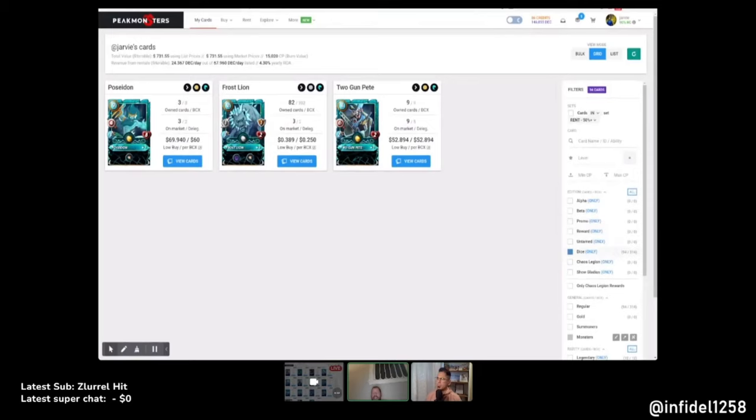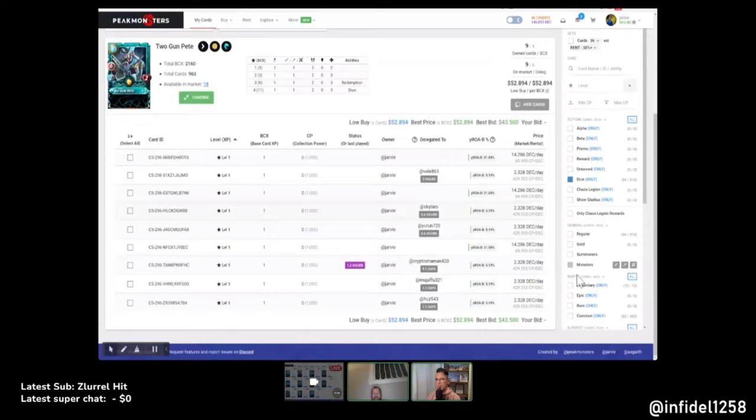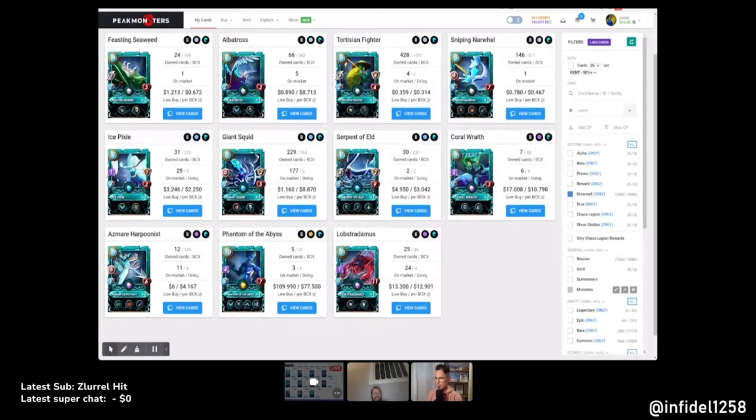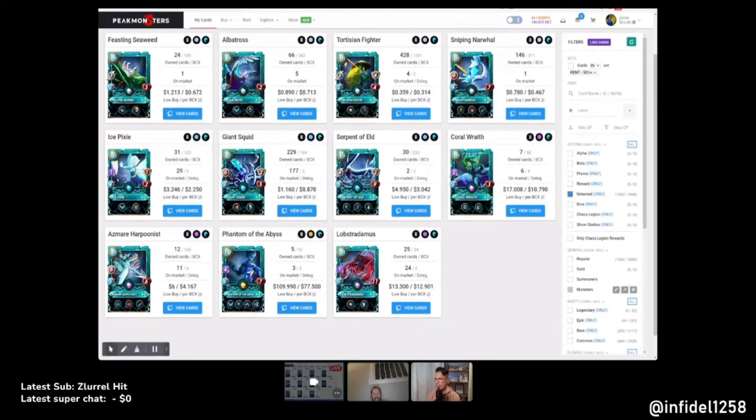What about adding Dice cards like a level one Frost Lion? I'm worried about adding too many cards — whoever I delegate it to might try the Frost Lion and lose because of it. Does it have shield at the lowest level? That might be something they'd love in the 'Equal Opportunity' rule set. Other than that it's a novelty, a niche. I feel the same way about Two-Gun and Poseidon — Poseidon's cooler obviously, but it's untamed so you still get the Albatross and a few others at level one.